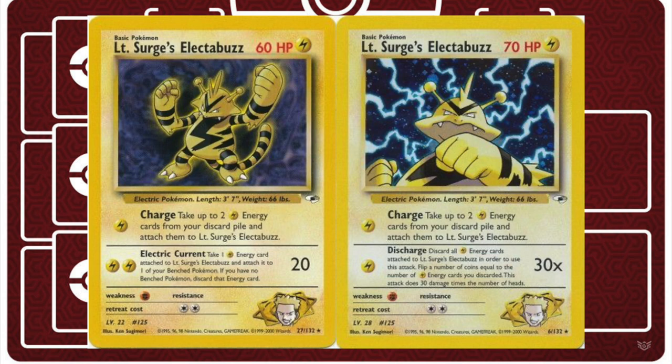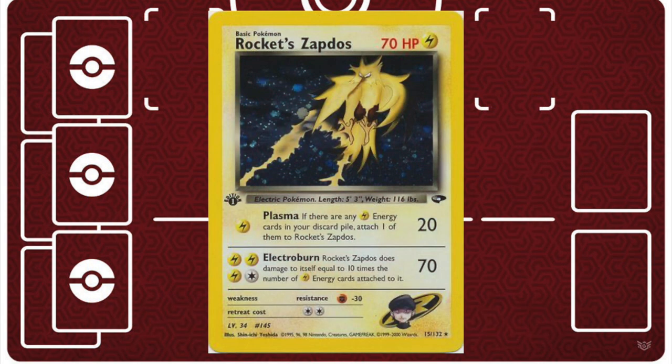Lieutenant Surge doesn't even have the best electric Pokemon in the gym sets. You all know that goes to Rocket Zapdos, which besides Sneasel, is probably the best single attacker in the base Neo format. But when playing Rocket Zapdos, sometimes there are lulls where you need to get it back onto the bench and heal it up a little bit before you send it back in.